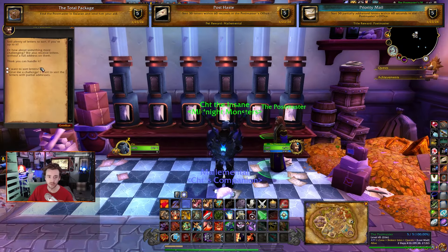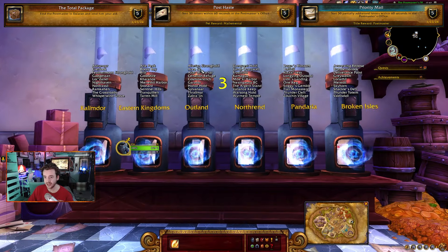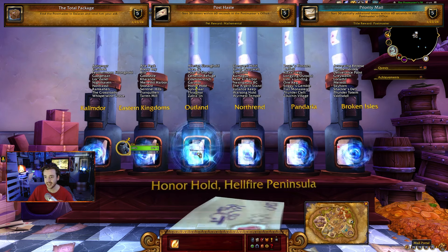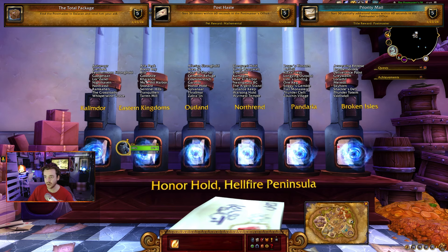I'll give you an example: it shows you all of the answers — Outland, Eastern Kingdoms, Kalimdor, all of them. So for 'Area 52, Netherstorm' — I know Netherstorm is in Outland, so I just look and click it. This overlay is just on your screen the whole time; it doesn't actually affect your game at all. You can just delete the add-on or delete the import code if you don't want to see it anymore.